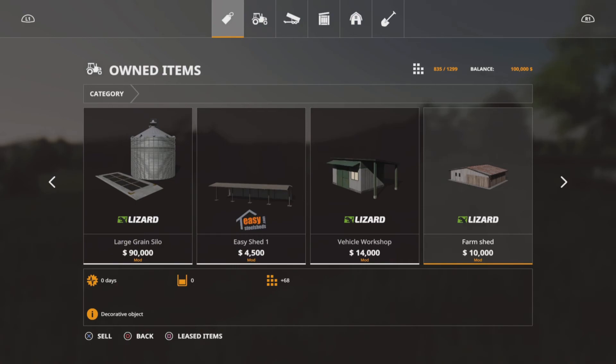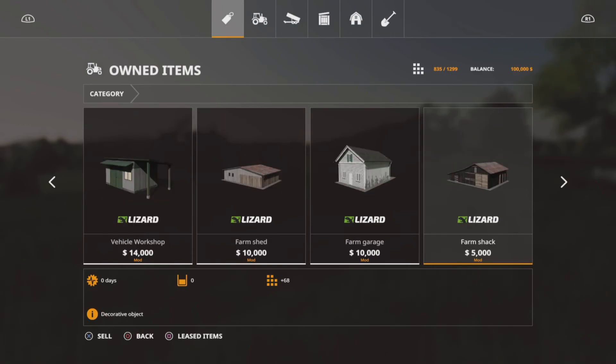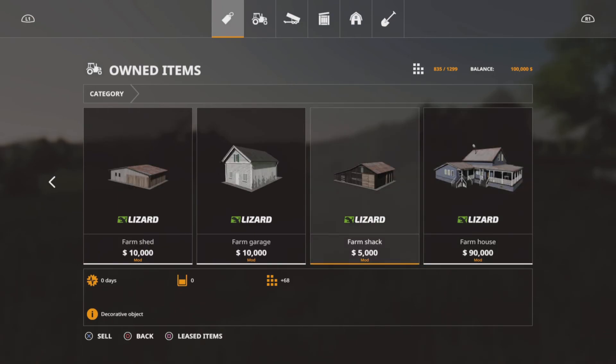Look at the slot count — if we sell that farm shed there for 10,000, that's going to give us back 68 slots. This building here, farm garage, is 70 slots, and they're just sat there doing nothing. I'm not sure why they say mod, because there's nothing special about them; they're just the standard decoration ones, not built into the terrain. Farm shack is 68 slots, and the farmhouse is 93 slots — just your normal in-game farmhouse.